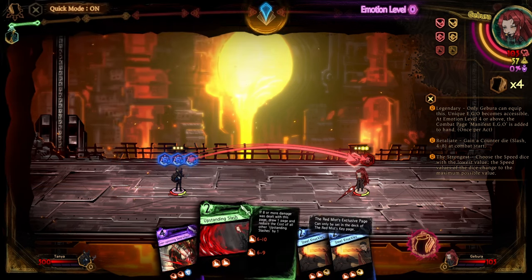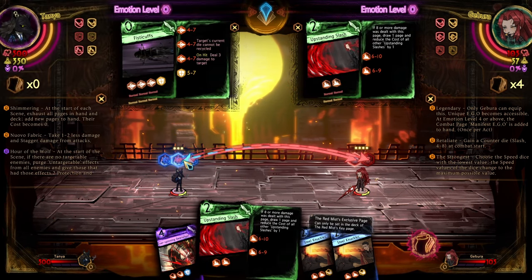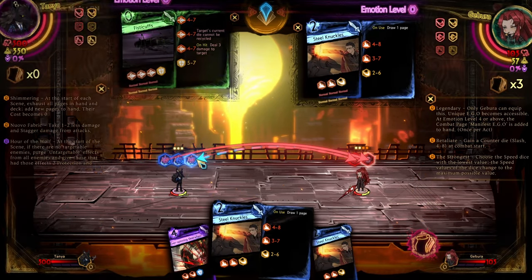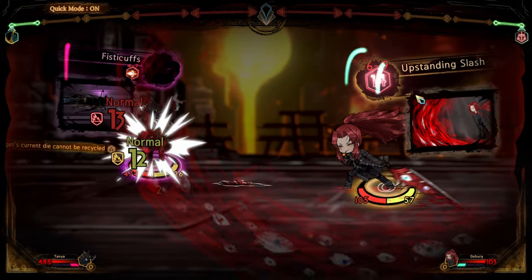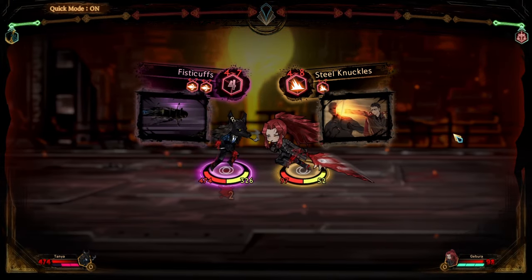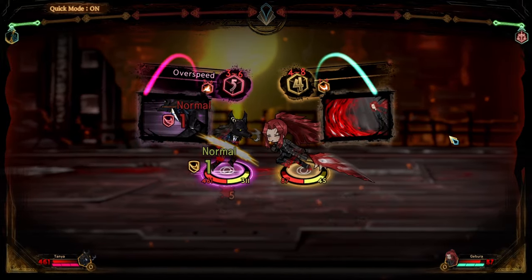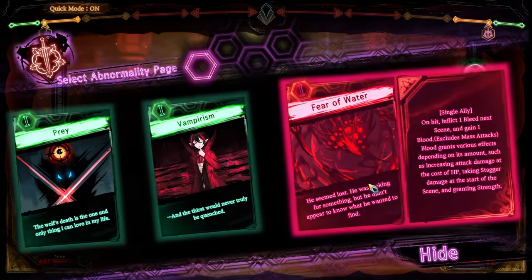Then we move on to the next step, which is dealing with Tanya. So if you have two upstanding slashes, you'll use them both. But for this turn, I don't, so I have to deal with it. I want to try and get as many cards into here as possible and get these upstanding slashes cost-reduced. The main reason is for later stages — we want them to be close to zero cost. And if possible, save your steel knuckles, we need them later on.